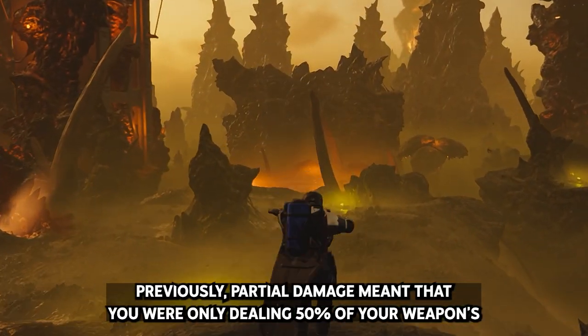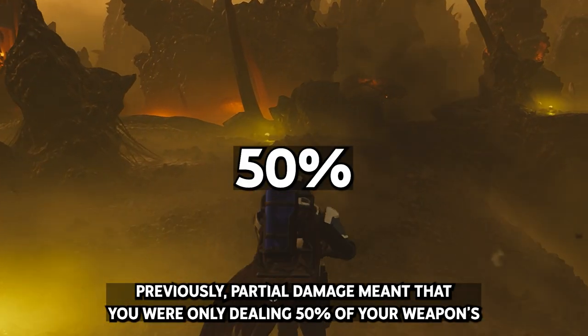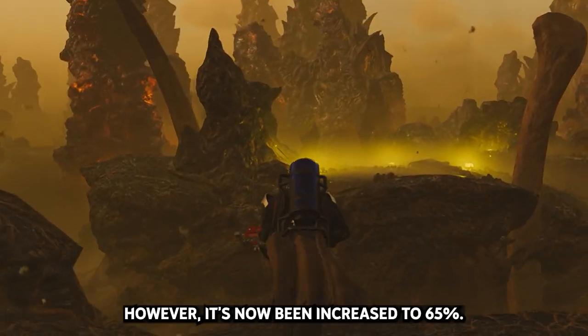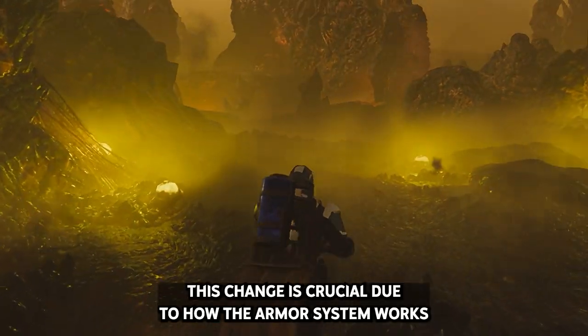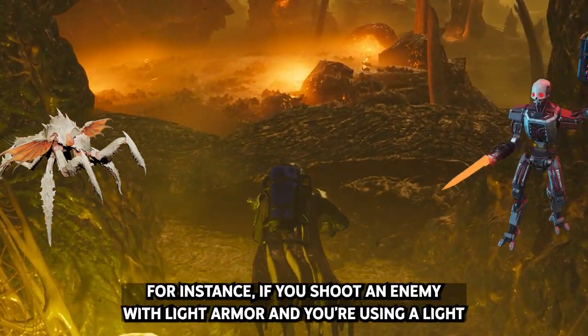Previously, partial damage meant that you were only dealing 50% of your weapon's total damage. However, it's now been increased to 65%. This change is crucial due to how the armor system works in Helldivers 2.